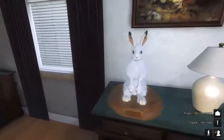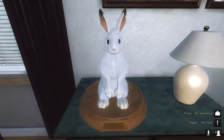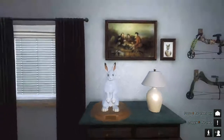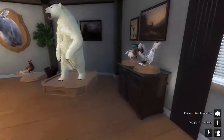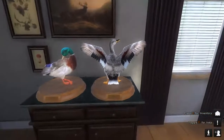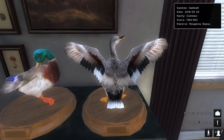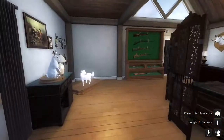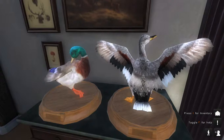Over here we have a snowshoe hare — looks mean, looks mad, he looks pissed off that he's been stuffed. Don't have anything on that wall yet. Here are a couple of ducks — this is a mallard and this is a gadwall. If you walk up to it and press the right mouse button, you can see it's a gadwall, the date it was shot, it's a common bird, the score was 1184.